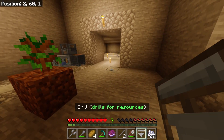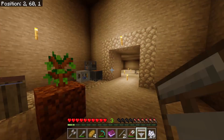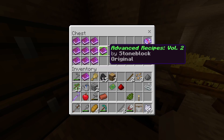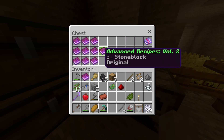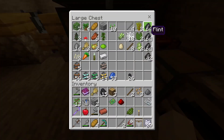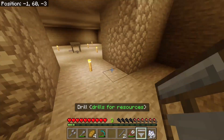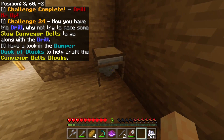Alright, I need to place the drill. Should I read a book on it? I can place it down and check. Where did Advanced Recipes go? I think I lost it — it might be in one of these extra chests somewhere.